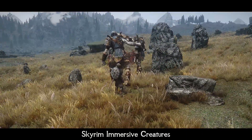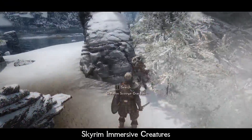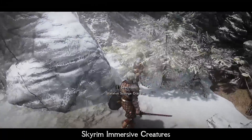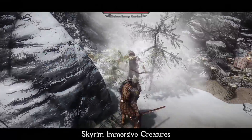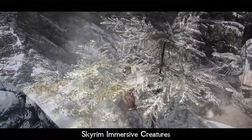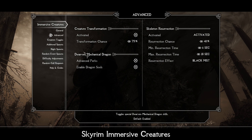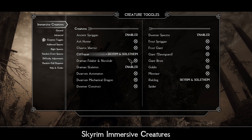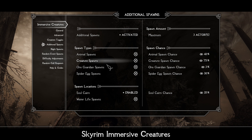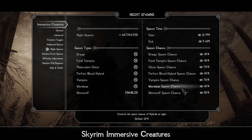The warring faction system doesn't end with a civil war — you can even see a war of two goblin tribes. There are a lot of unique features; for example, Falmers can rise up a second time after you destroy them, showing a wrecked undead appearance. In my opinion, Immersive Creatures is an absolutely must-have enemy mod, especially since its MCM menu is huge and you can tweak literally every aspect of the mod.